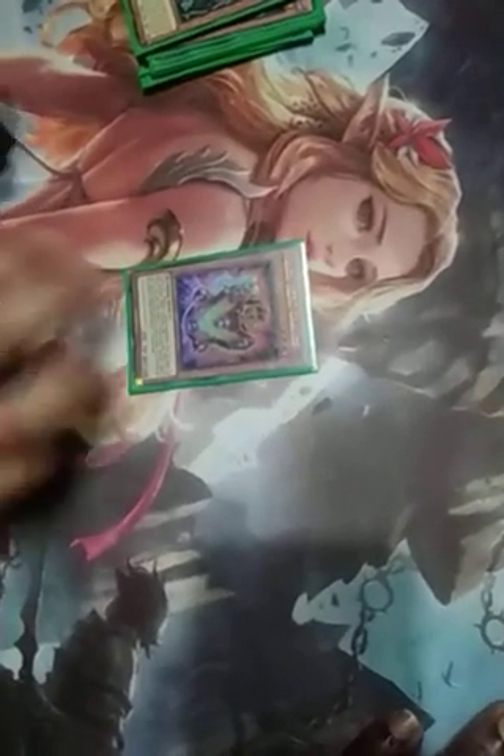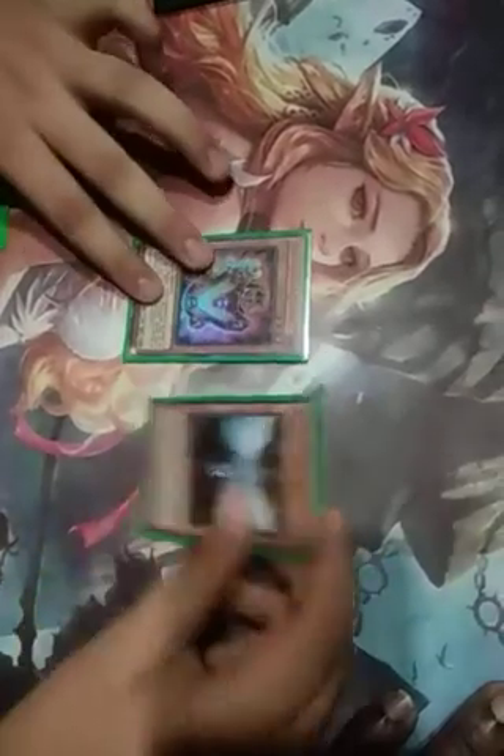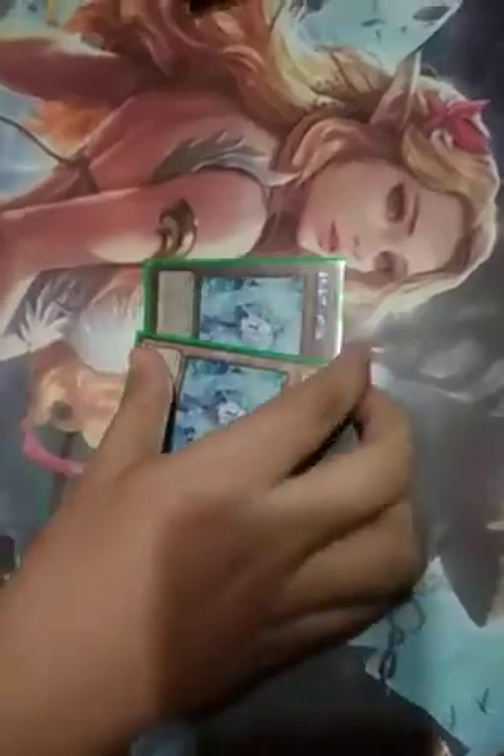1 Gravito — he can come in handy, banish any hero and you can return it back to your hand. And 1 Anest Nios. And last, 2 Effect Veiler. Those are the only hand traps you run in the deck.